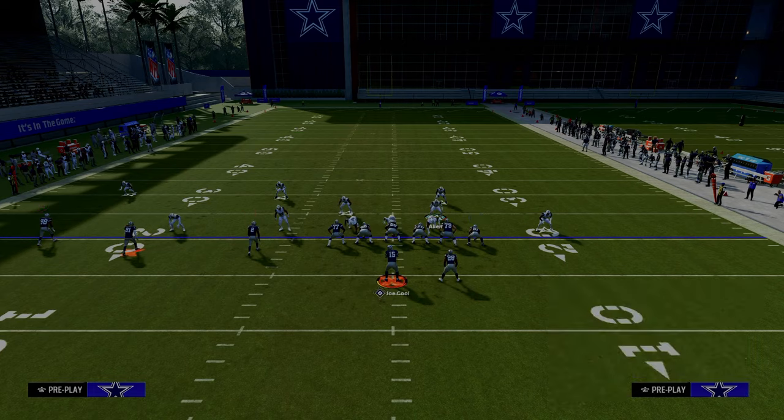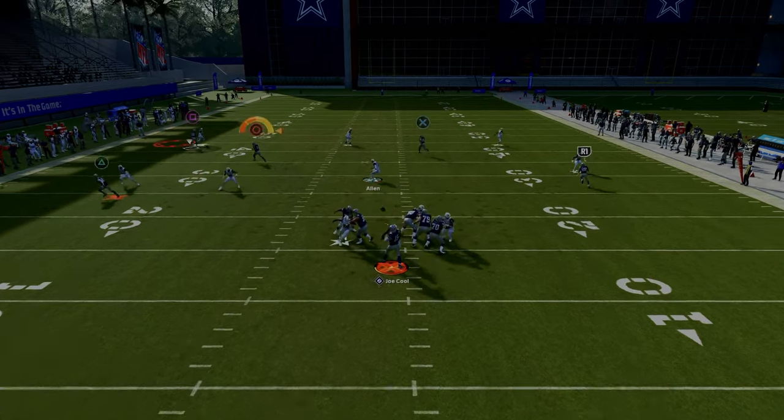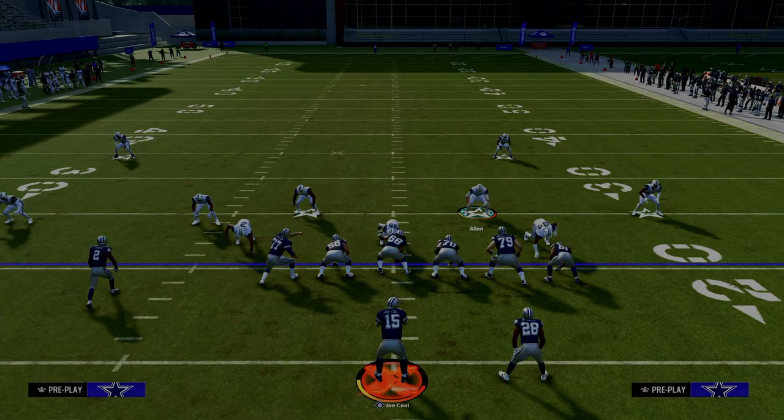So let's say, for example, we run a route combo like this. All you're going to do with your user is just user this tight end post. And then what you'll see is this corner route — because we have deep out zone KO — a lot of times he can roll off of that streak and actually come back and defend the corner route.